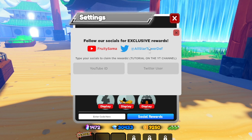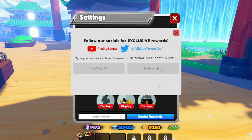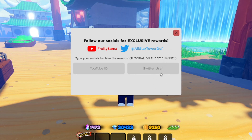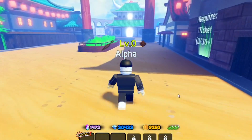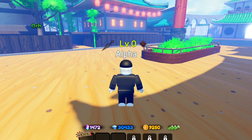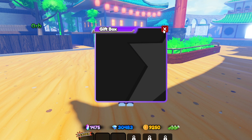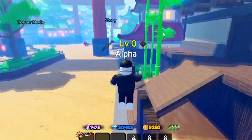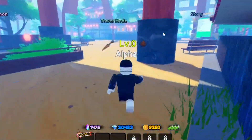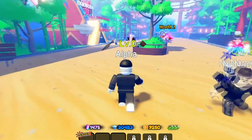The easiest social reward to get is the Twitter one — just follow their account and enter your username. A lot of people overlook the daily login rewards, but every single day you log in you get free gems and free stardust. It doesn't give you a lot, but it's free — if you do it every day, that's about 90 stardust in a month from logging in alone. It really adds up!